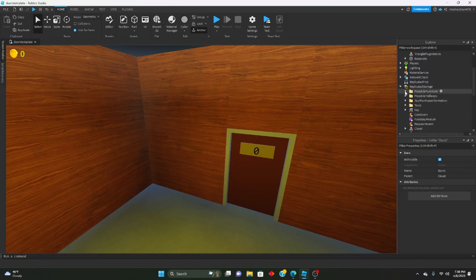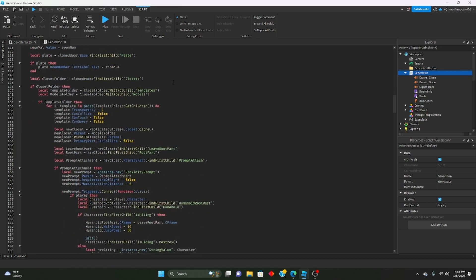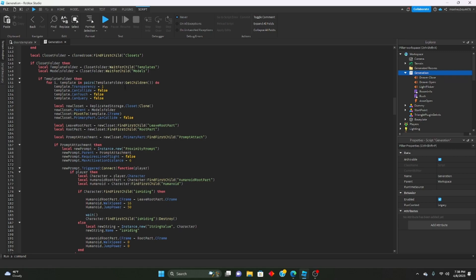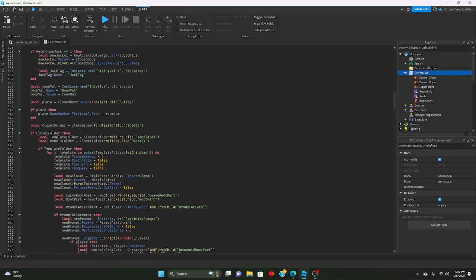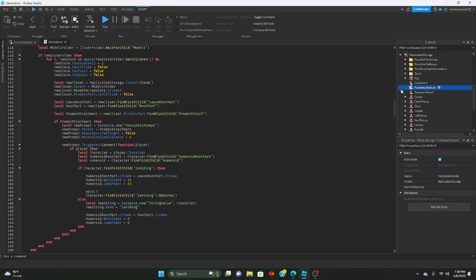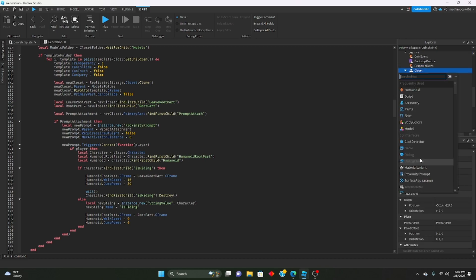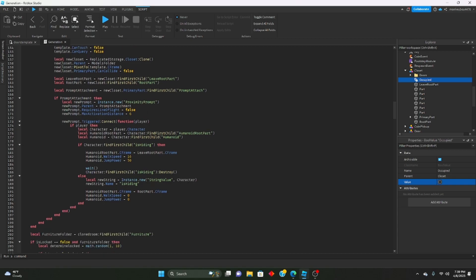I also saw a bug where two people were allowed in the closet at the same time. Inside Replicated Storage we have the closet — we're going to insert a BoolValue and name it 'Occupied'. We'll set the default value to false since it's not occupied, and we'll change it to true or false depending on whether it's occupied.